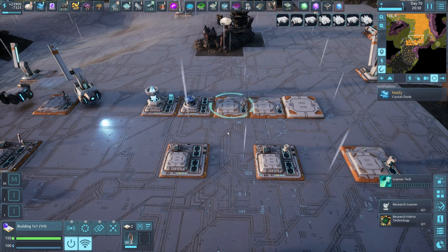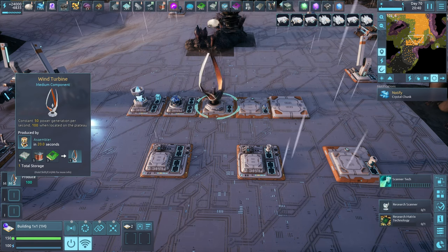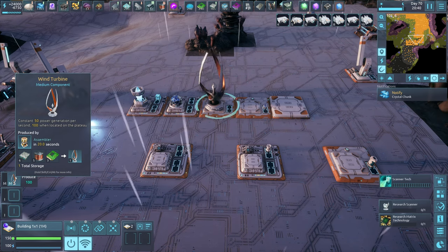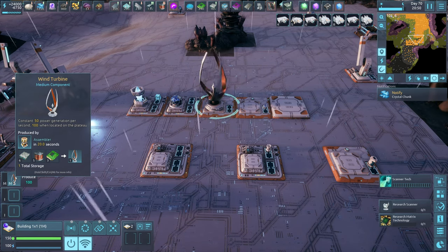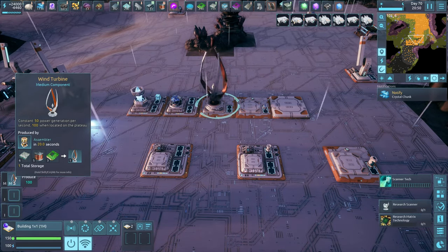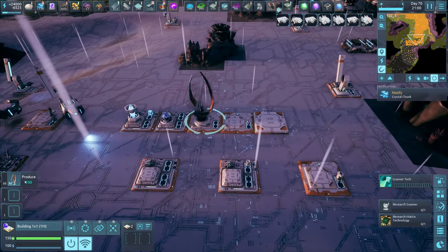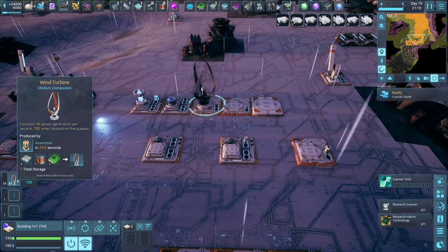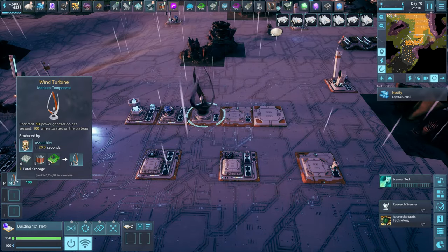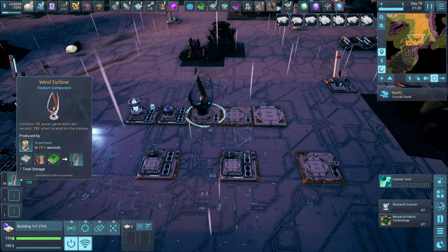The next one we're going to cover is our first medium module: the wind turbine. The wind turbine is a little bit different. It's going to give you 50 power, same as the solar panel, but day and night. It's also much more expensive compared to the solar panel. The big advantage the wind turbine has is if you build it up on the plateau — up on the main area where the bugs live rather than down on the flats — it'll give you 20 extra amount of power, which is going to be a hundred. A hundred power is definitely worth it. If you can clear out enough area of a plateau, you can get a couple of these built. So I highly recommend if you're going to build these, make sure you put them on the plateau.